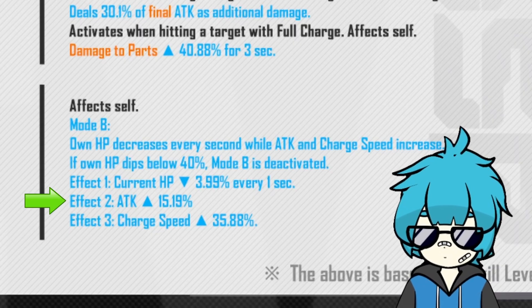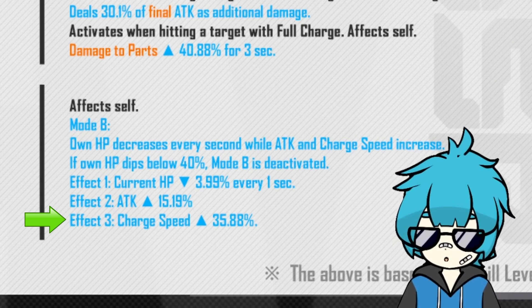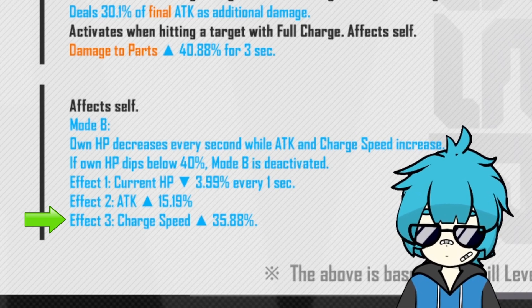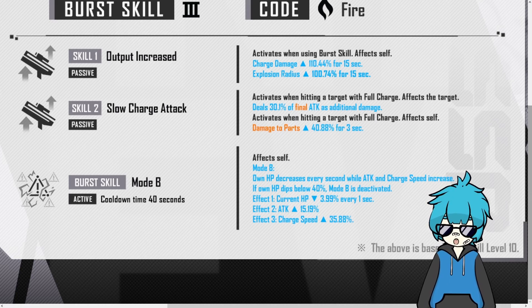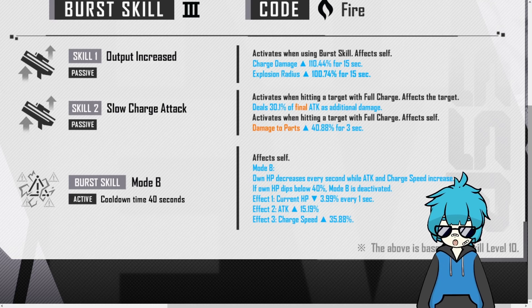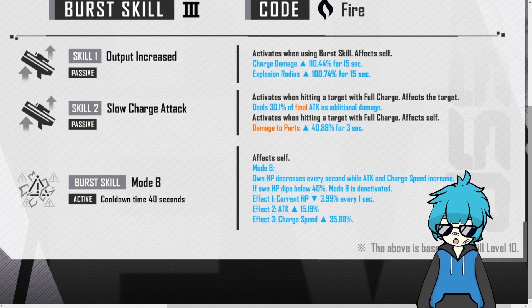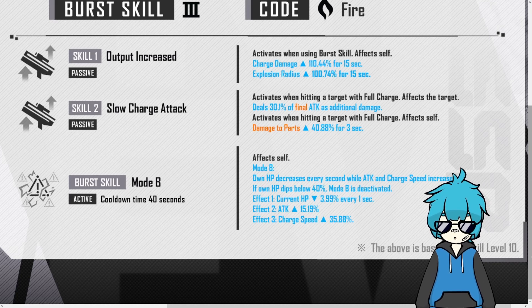The second effect increases her attack by 15.19%, and the third effect increases her charge speed by 35.88%. There's really not much more to say about this character — she is a very straightforward character that is going to be really good, especially in stages with high enemy density and against bosses that have multiple parts. Just like 2B, I'm also expecting A2 to deal a ton of damage because her kit as a whole gives her a ton of buffs, and those buffs are actually pretty good.